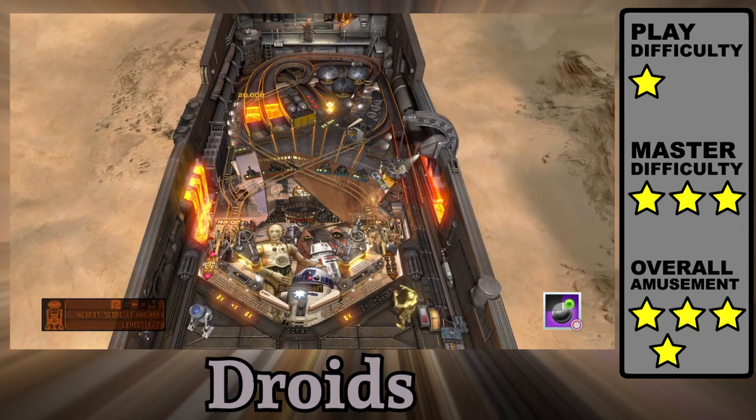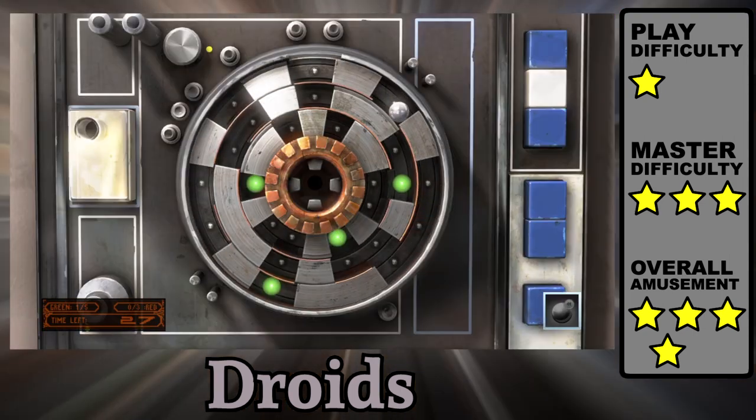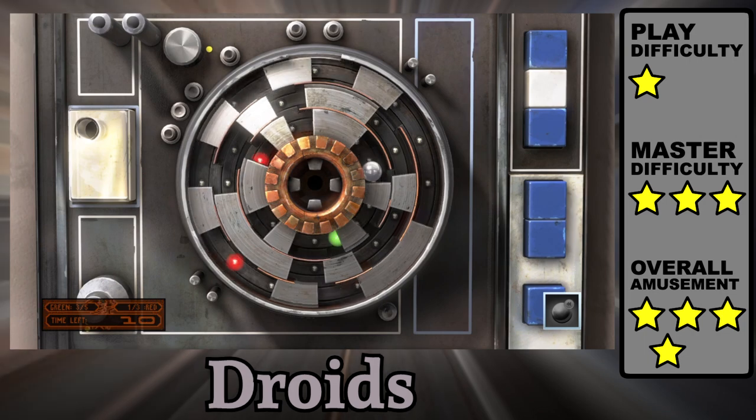The most memorable moments come from when R2-D2 sets up a refreshingly clever puzzle. You switch three rings with the launch button and rotate them with the flippers, collecting five green dots while avoiding three red lights and respecting gravity.